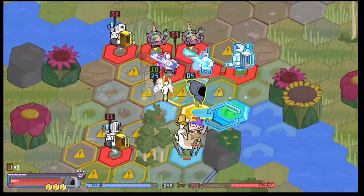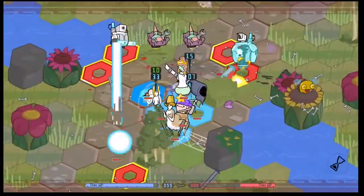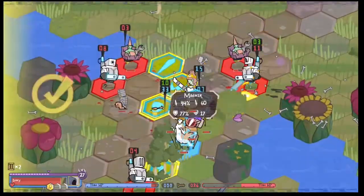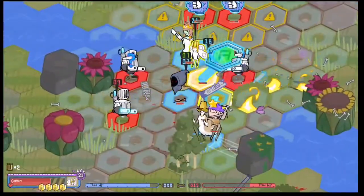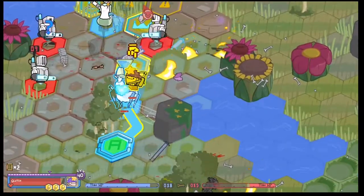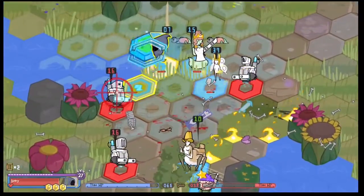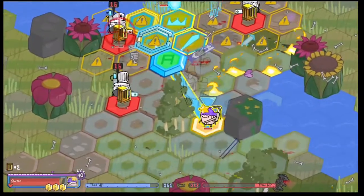It's basically just a standard recruiting fight and I'll let it play out. Now it's just down to the three robots, so it's really easy. You're pretty much guaranteed to recruit one as long as my spider doesn't take too much damage.